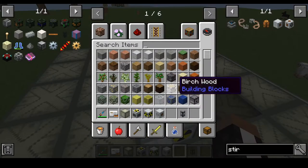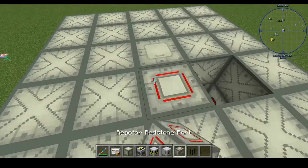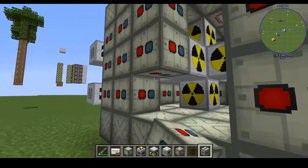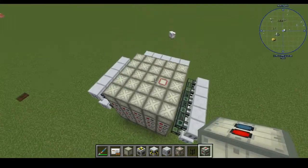Just put the reactor access hatch there, redstone port here — which is where we're gonna power it from — pressure vessels, and then we can just do the whole sides as fluid ports only. It will be perfect, and then we can do the bottom as fluid ports as well.